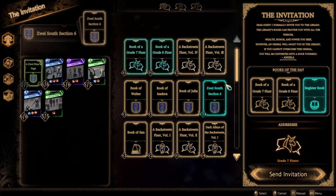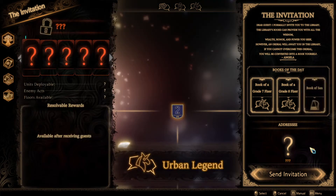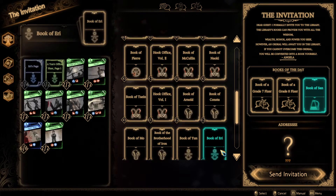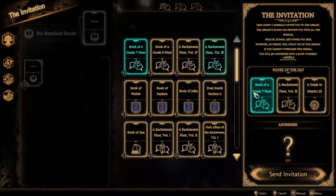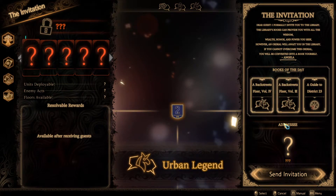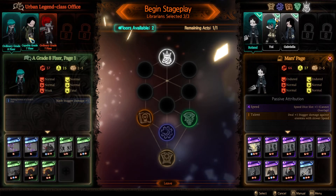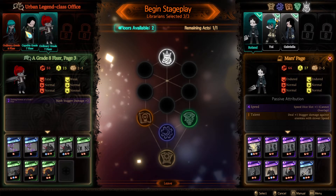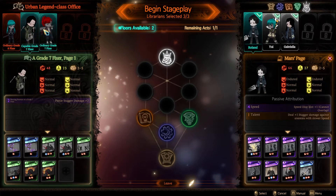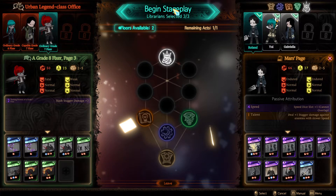Which one is easier to get? Book of Sun works, a guide to district 23 also works. Let's send the invitation and see what we're up against - grade six, eight, seven, seven fixers. That's not too bad. Slash, slash, stagger, stagger damage plus two. This should be a walk in the park. Famous last words right? I don't think so - we have five dice, they only have three.